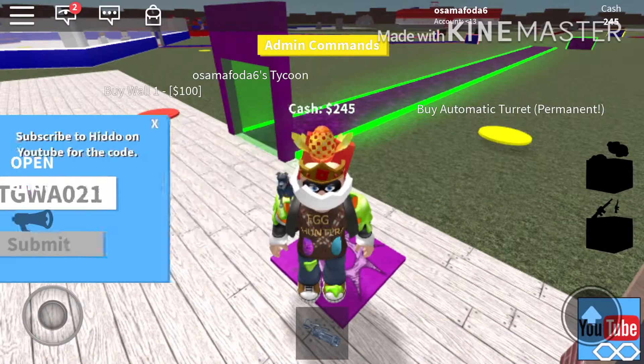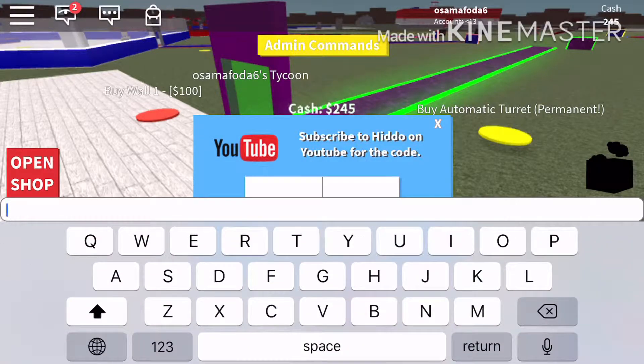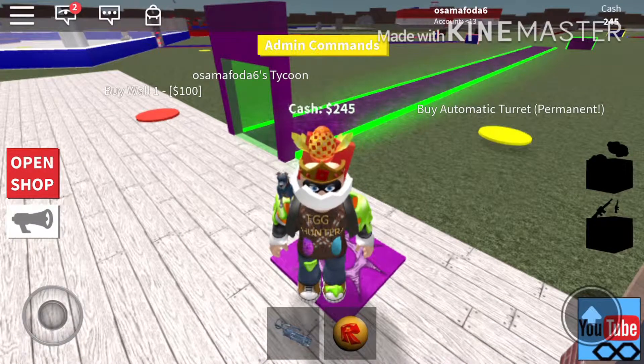The second code will give you the super scion and power. The code is GHWTS666. Hope you guys enjoyed this video — subscribe to my channel and smash that like button, and see you in another video. Goodbye!